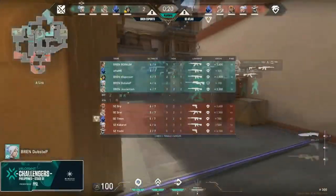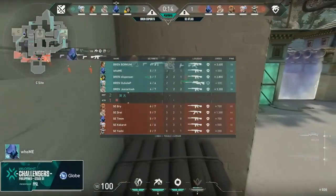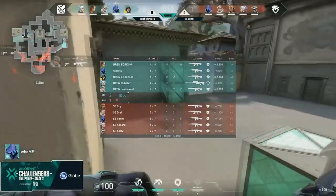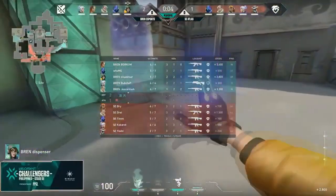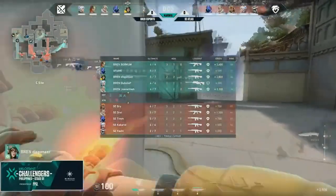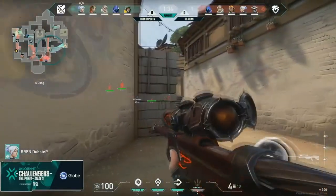On to the fourth round, Sova and Skye swap positions, with Skye now holding B, while Sova helps out Jett with the operator to get control of A long. At the start of the round, Sova uses his recon bolt to find any players pushing A lobby, or even to delay such a push. With the same idea, Skye uses a flash to gain info or stall onto mid. This is a recurring early-round theme with this comp — Sova and Skye gaining early info and stall over mid and A lobby.